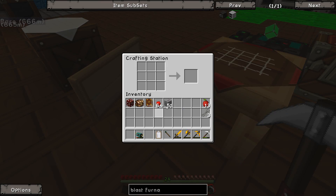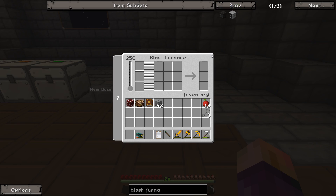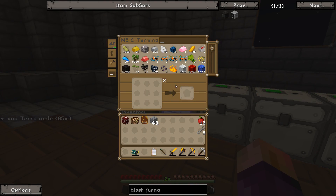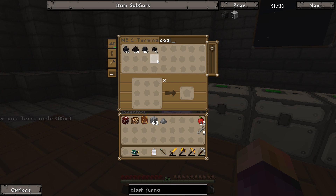Let's make one of these blast furnaces. That recipe is pretty easy - just put it here for now. It looks like we need sand, gunpowder, and coal. Sand is fine, we can get gunpowder. Let's look if there's any other steel we can use - the HSLA steel recipe requires sand, gunpowder, and a charcoal dust.